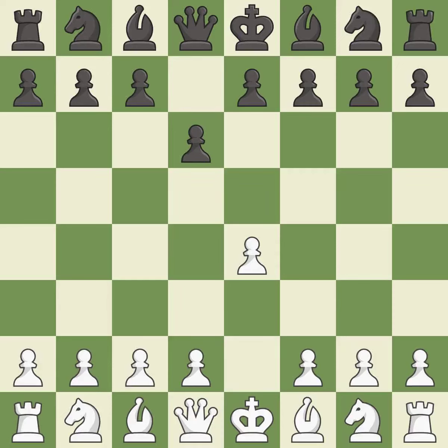The Pirc Defense begins with d6, controlling the e5 square and preparing for Nf6. d4 takes full control of the center and opens up the dark-squared bishop. Nf6 develops the knight and attacks the undefended e4 pawn.